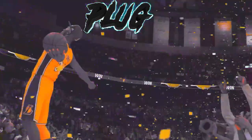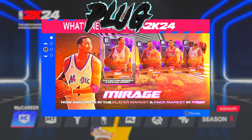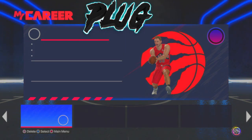I recommend having double rep because this makes it way faster. It's faster with double rep. What you wanna do is — I made a pull score, you can make a pull score, it doesn't matter — but you make a pull score for it to be easier. There's actually two ways to do this: you can either do this in pro-am or 1v1. But if you do 1v1, you're only gonna go up one level a game.